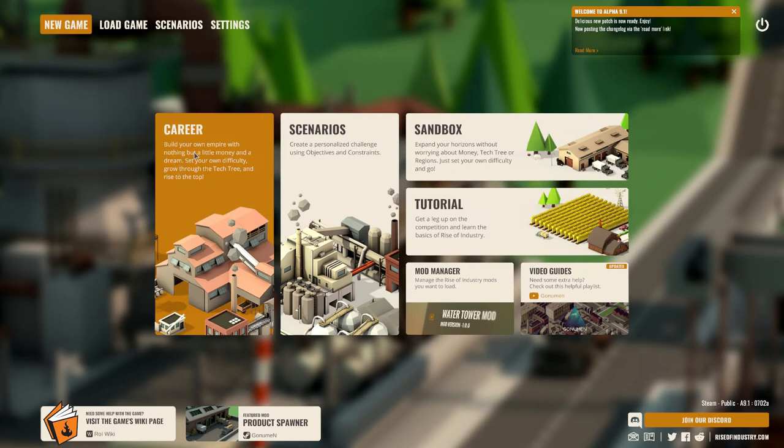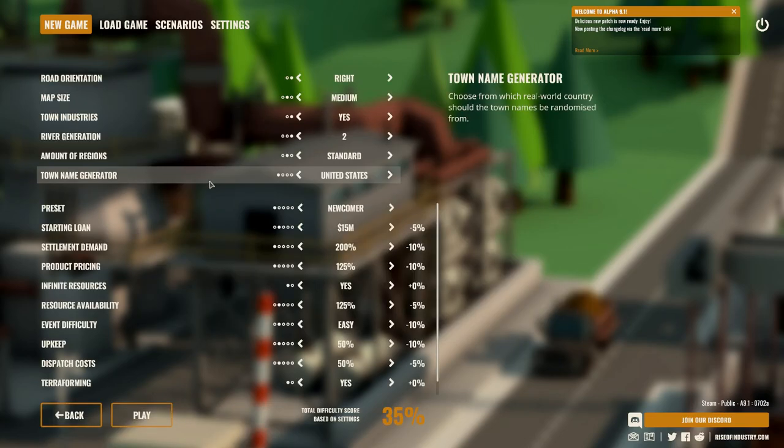Let's start with career mode — build your own empire with nothing but a little money and a dream, set your own difficulty, grow through the tech tree and rise to the top. This game actually reminds me of an open source free game called OpenTTD that I used to play back in the day and that I still really like. I'm guessing they have copied that and made it into this.